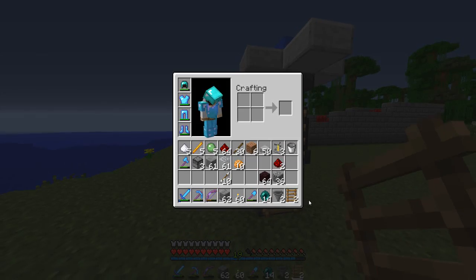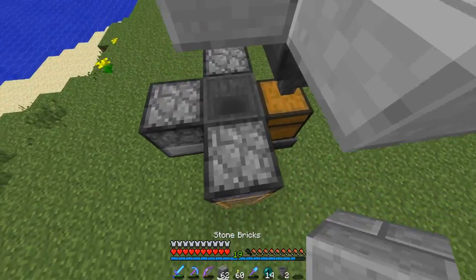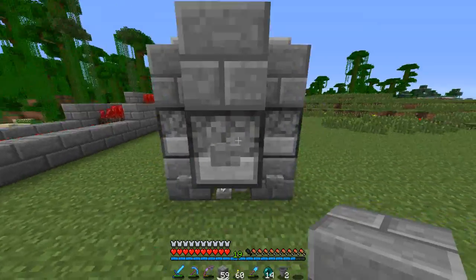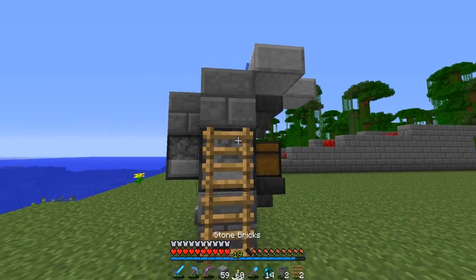Okay, then we're going to put a block on here — stone brick, because I love stone brick so much. And there and here. Okay, that looks pretty good actually. Put our ladders.